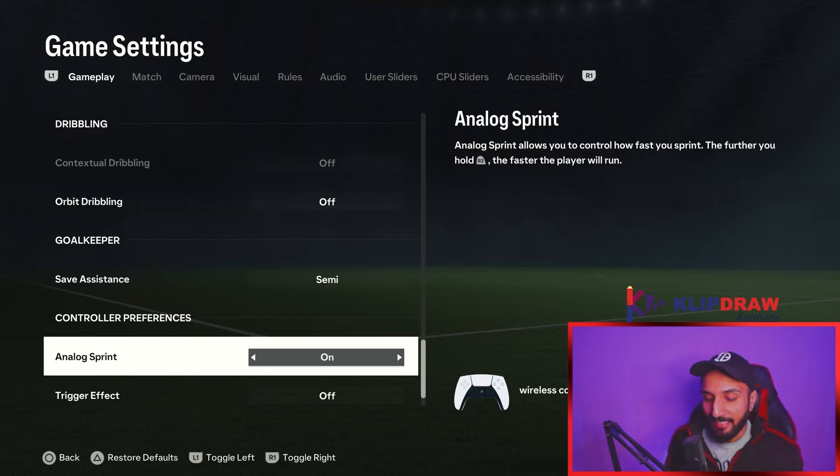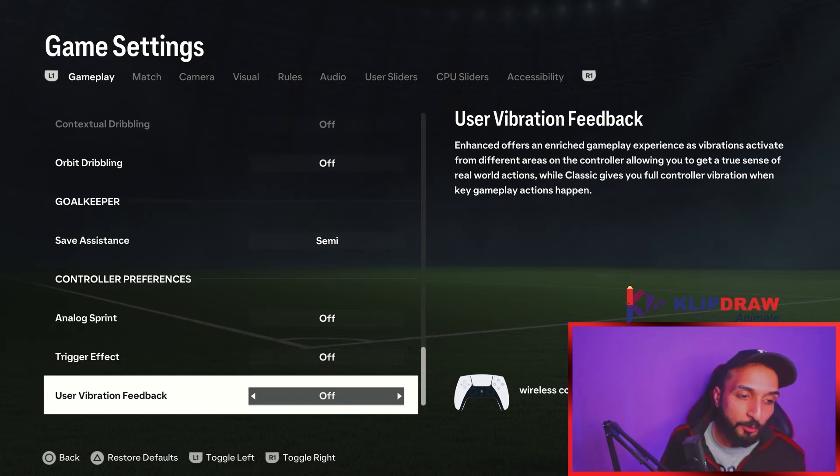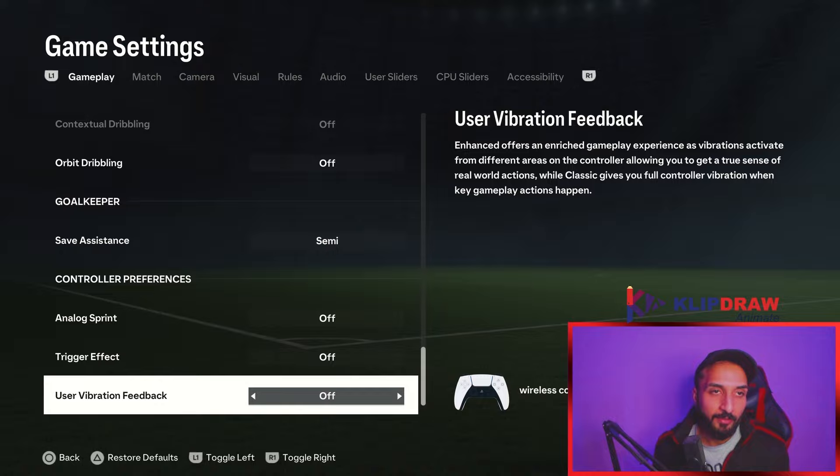Analog sprint jockey: if you turn it on, you can control the jockey speed of your defender — the harder you push the right trigger, the faster they run. This is game changing and can change the way you defend. However, it takes away from the speed boost, and I love the speed boost. I keep it off. If you struggle with jockey, turn analog sprint jockey on. User vibration feedback is off. Check the linked video to learn more about analog sprint and jockey.